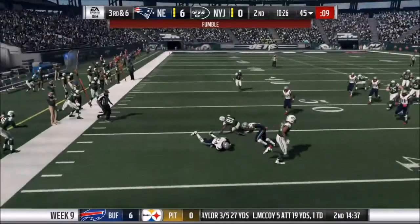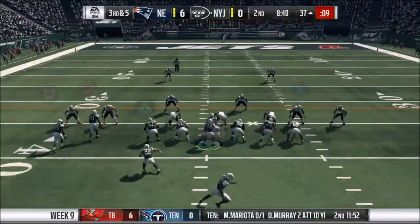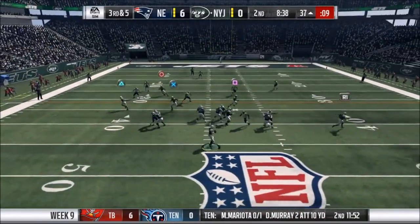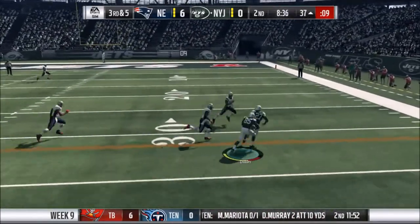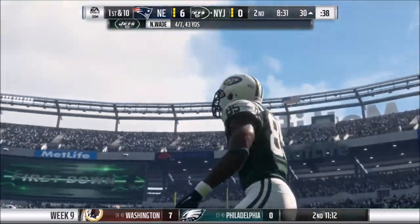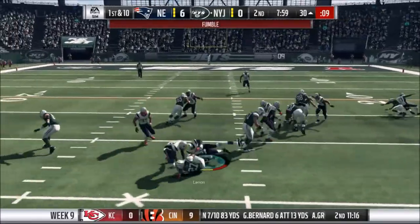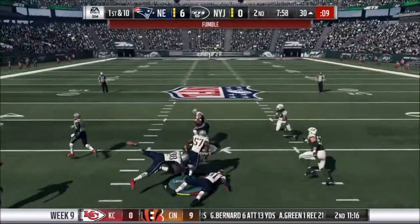Our quarterback isn't very efficient at throwing down the field, so we just do underneath concepts. Right there the rookie Julius Dillon makes the catch for the first down — just playing to their strengths. Nobody's really doing what they shouldn't be doing. And right there Vincent Lennon — this time it was a clean fumble, and Derek River is able to recover that and take it all the way for a scoop and score.